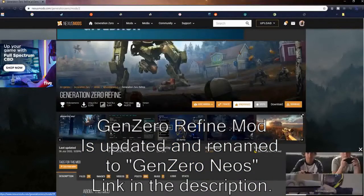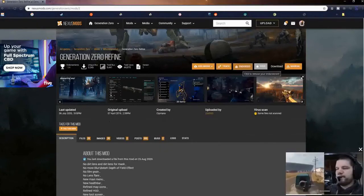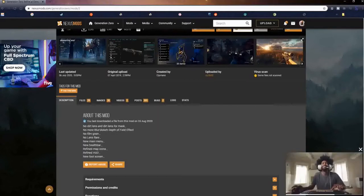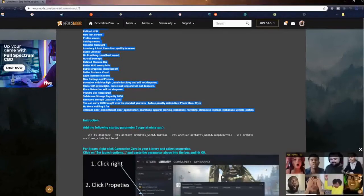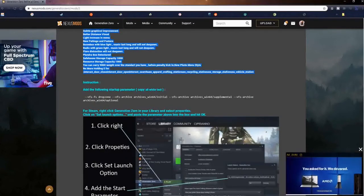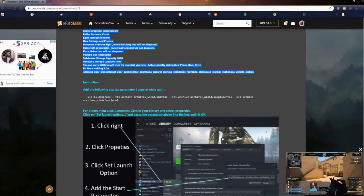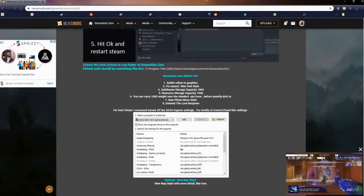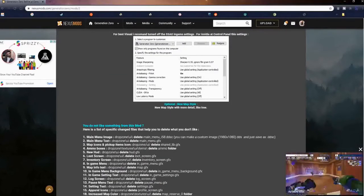First, we're going to go to the link in the description, then go to the Nexus mod page for Generation Zero Refined. Here you'll see that the mod author has given us a list of things this mod changes, as well as some basic instructions to load the mod. He's also given us some Nvidia settings to help make this mod look better graphically.